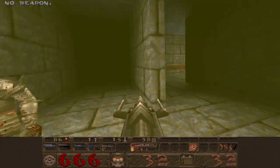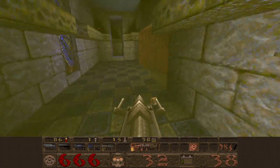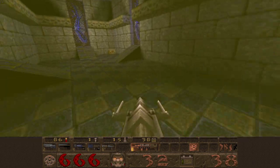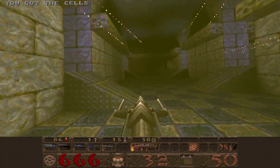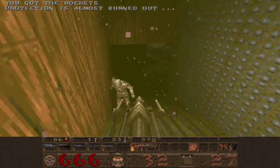You can use it here though, for this secret area — which isn't that much of a secret, but still a secret nonetheless. We'll drop down here and grab the cells. It'll wake up some friends, like this spawn here, and there's another spawn in here too.